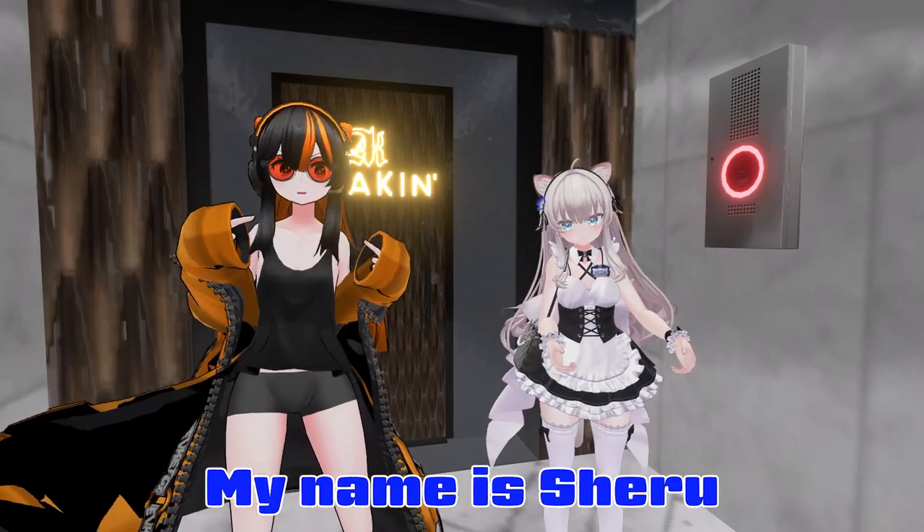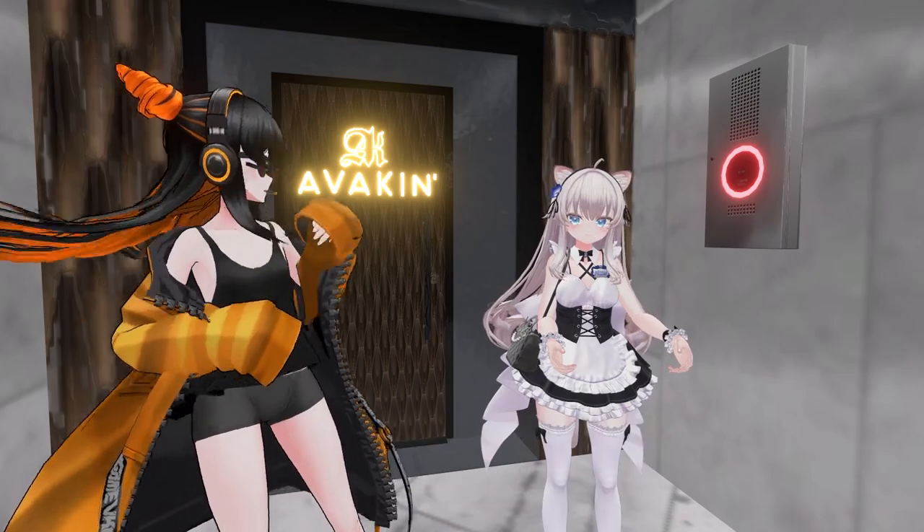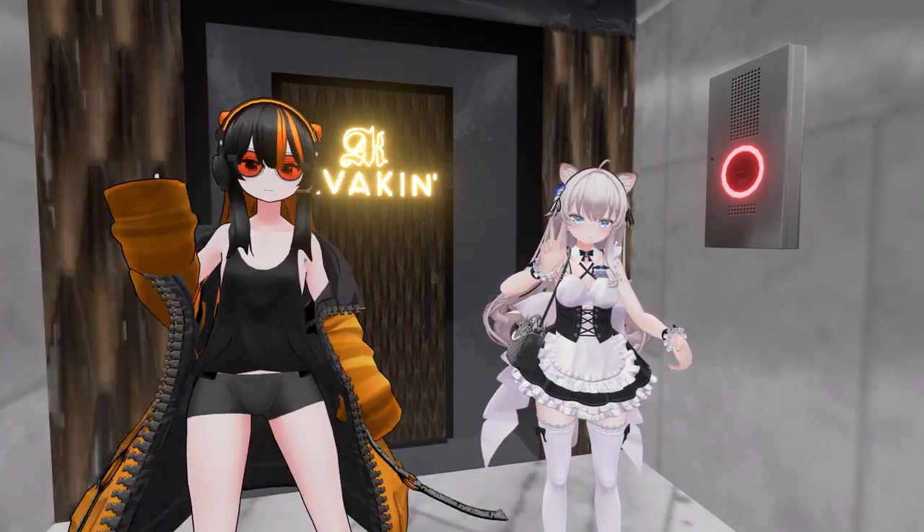Welcome to Doostar! My name is Sheryl and today we are checking out the Vanilla Avatar Triangle World together with Golden Takastan and his new brand, Avakin. Let's go!